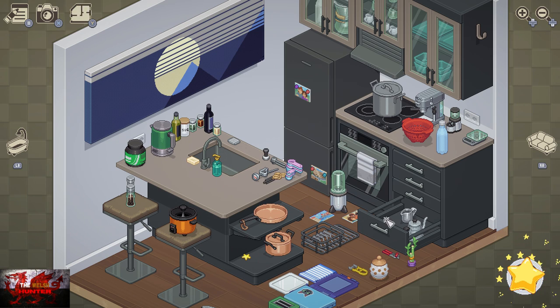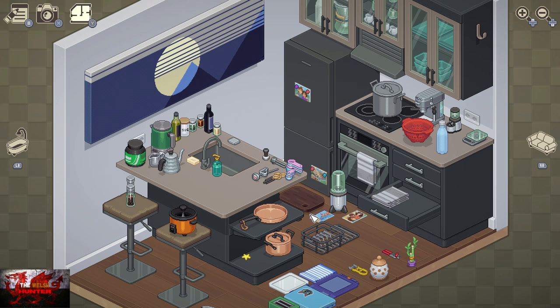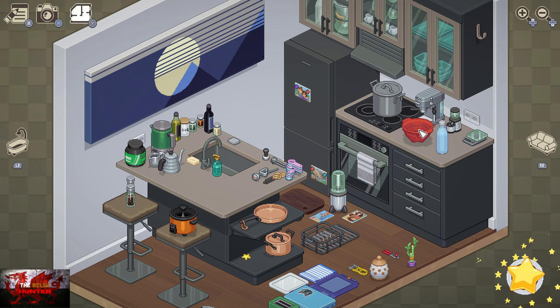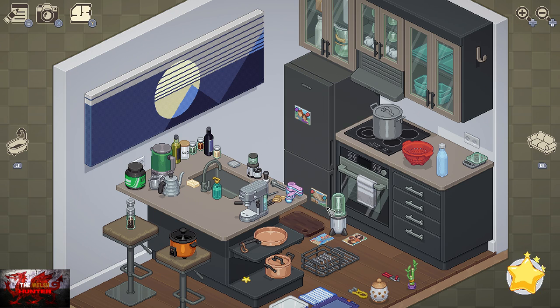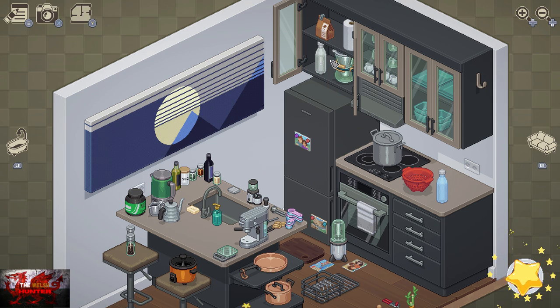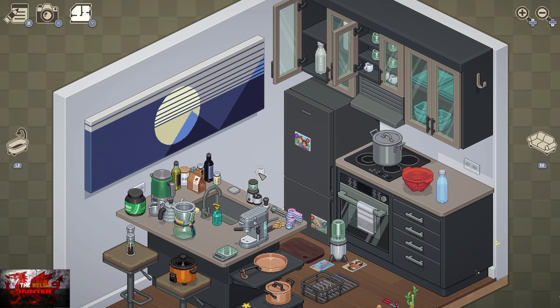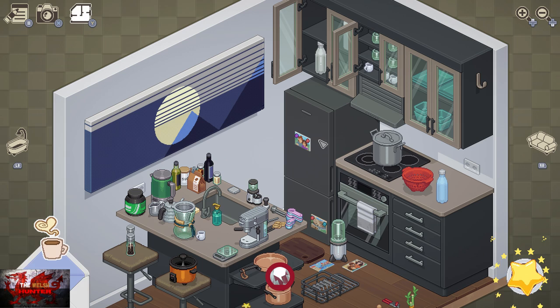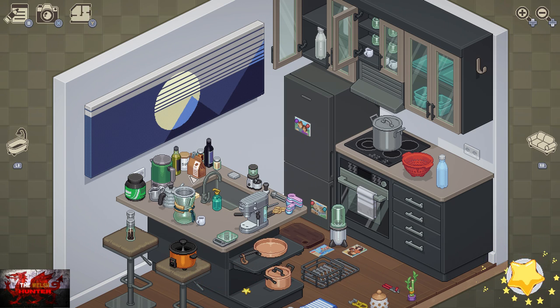As we get to the kitchen, we need to basically put everything you need to make a coffee on the table: a coffee mug, a coffee bean grinder machine, some spices and sugar, a kettle, creamer, and a bag of coffee beans. Anything that's coffee-related on the table is what should unlock the achievement. You can pause the video to see exactly what I've got on there.